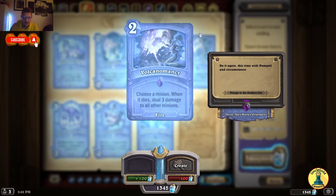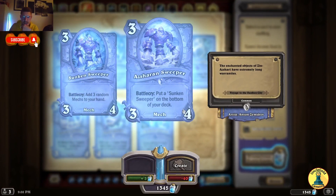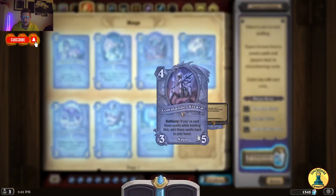Choose a minion — when it dies, deal 3 damage to all other minions. Ashton Sweeper — Battlecry: put a Sunken Sweeper on the bottom of your deck; Battlecry: add 3 random mechs to your hand. Mecha Shark — after you summon a mech, deal 3 damage randomly split amongst all enemies. I like this card a lot — so far I like the sharks a lot. Seafloor Gateway — draw a mech, reduce the cost of mechs in your hand by 1. I see a really strong wild deck for mechs as Mage.